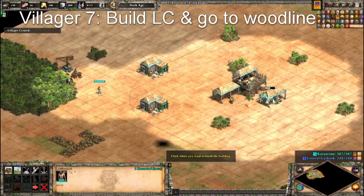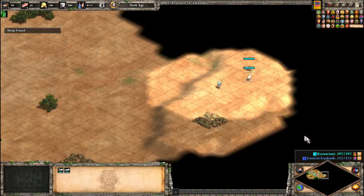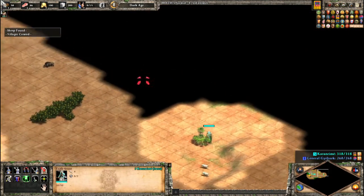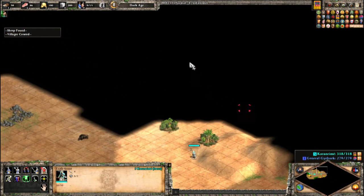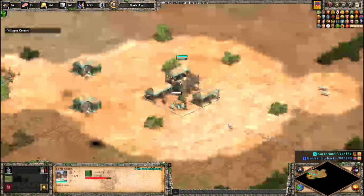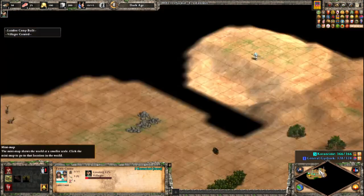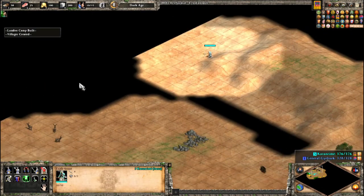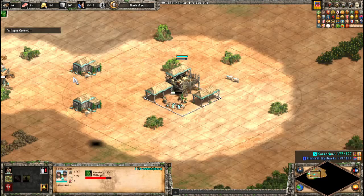The first thing you want to do after your six villagers on sheep is put your seventh villager on wood after building a lumber camp. This is standard stuff, and your eighth through tenth villager should also be going onto wood, as shown in the title text. Also, full disclosure: I am playing on full tech tree mode, just to give the illusion of having a generic civ.